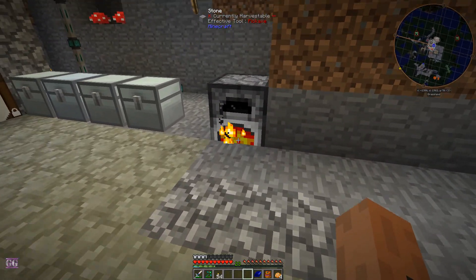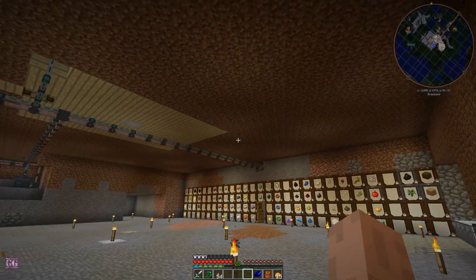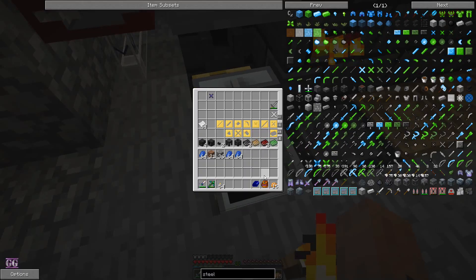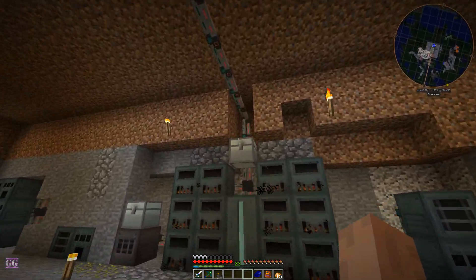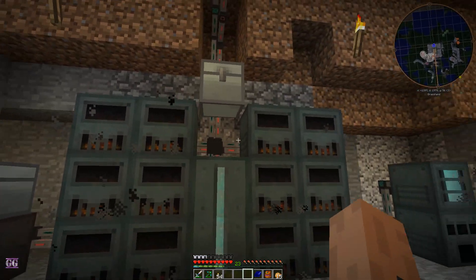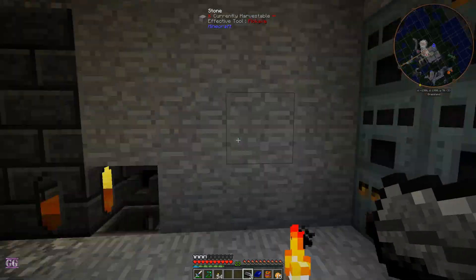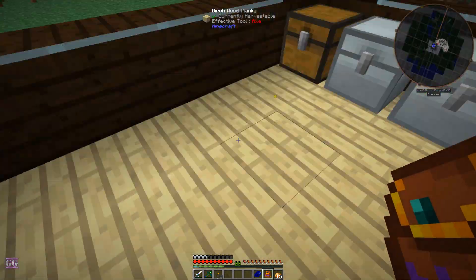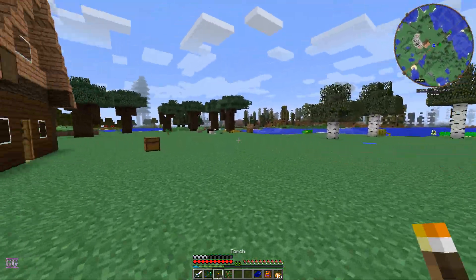Unfortunately I went through easily 12-13 creepers and no luck finding any heads. I killed a skeleton and immediately got a head. So I'm going to plan something new. We have no gold — that's not very good. Let's quickly make a few. Also I increased the generator count, the capacitor count, and the charcoal method of getting power.